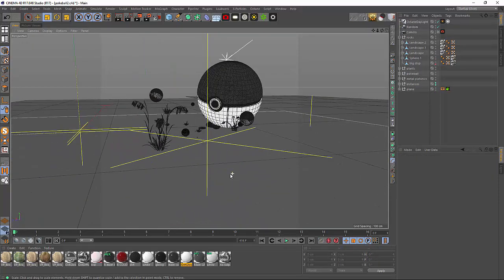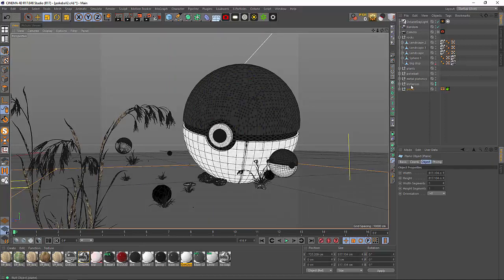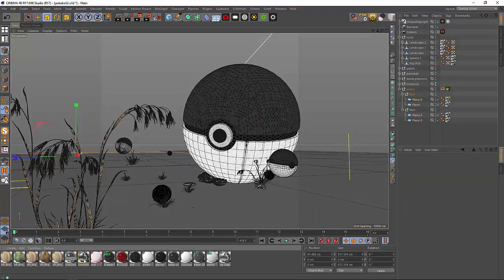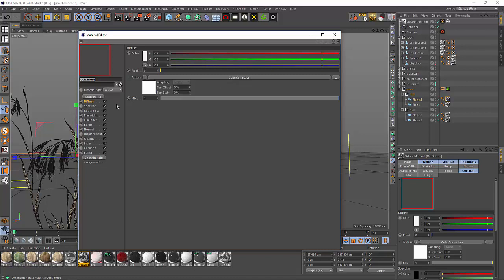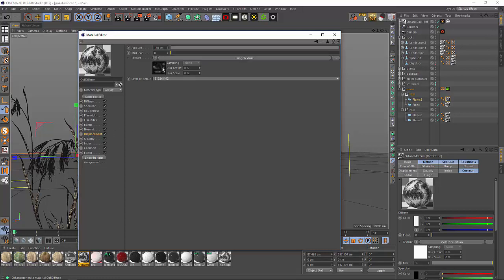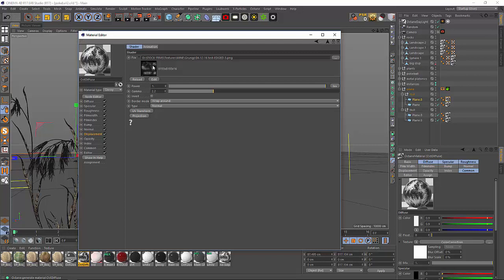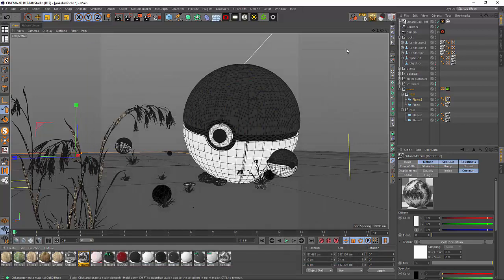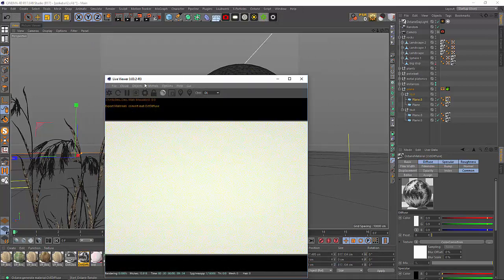The plane here is just a couple of planes duplicated. I have a material using Octane Render, and in the material I have a displacement — this is just a texture. I think it was done in World Machine, or it might be from one of people's video clips. I've done a couple in World Machine — you can also learn World Machine — but that's that.